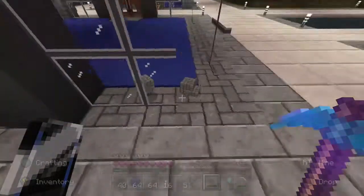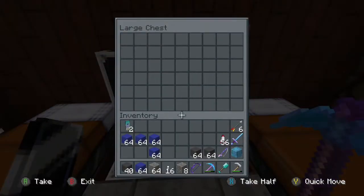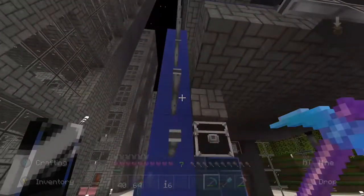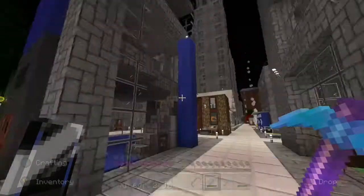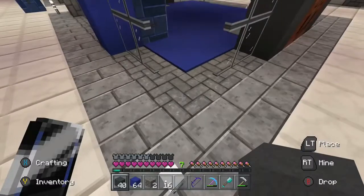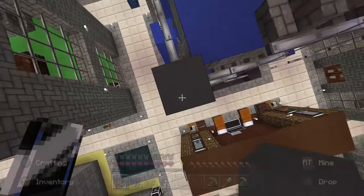That orange building is the new spawn house. I tore down a cobblestone building that was there and replaced it with a spawning house. I didn't make a recording of the transformation, so at the end of this episode I'll put in a quick little walkthrough so you guys can see what I did there and what it looks like.